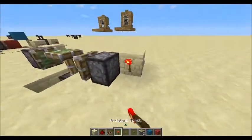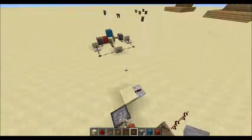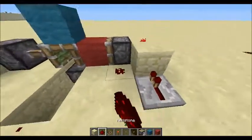You're gonna put one torch on one piston, not the other one yet. Place your two blocks down, and then once you have your two blocks down you can place the other torch. Then finally two redstone here.